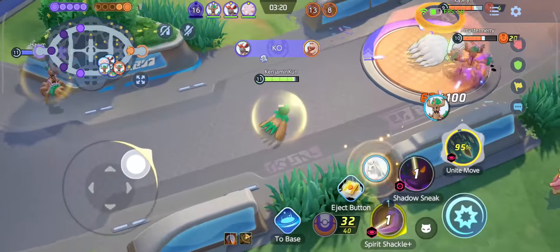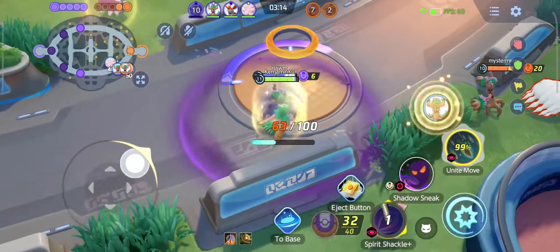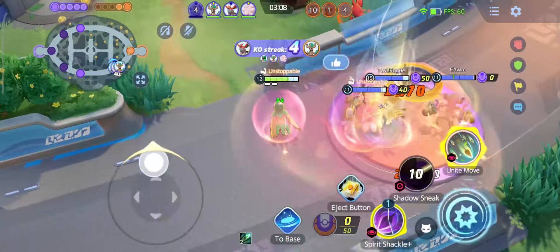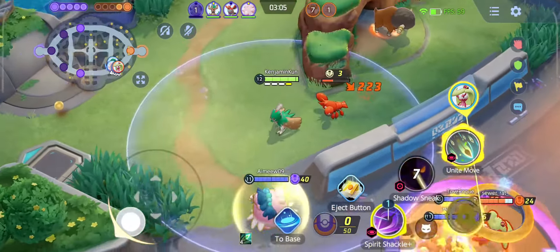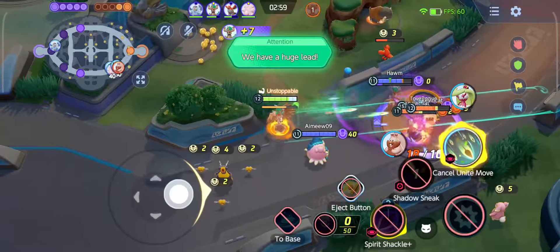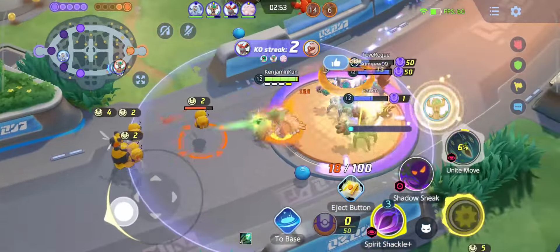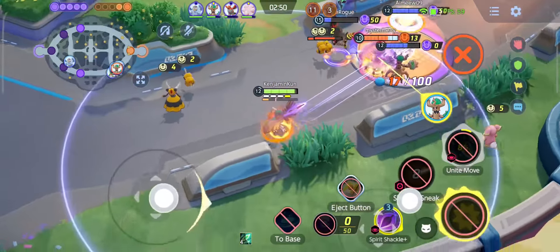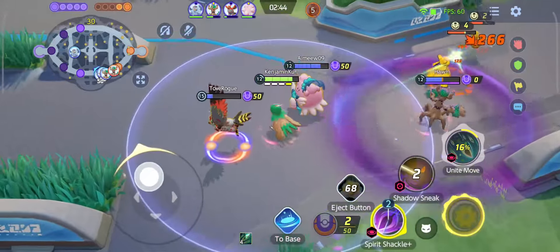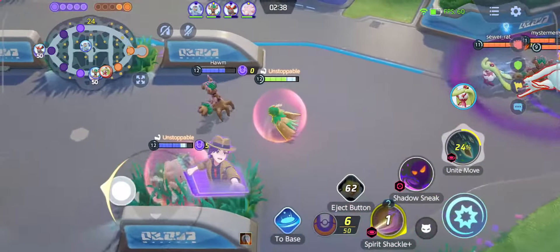They're pushing into the jungle and I'm just trying to keep the goalies busy on the enemy side. I didn't want us to overextend too much, but we happened to score while the Talonflame used their Unite move to push enemies away from the goal and secured a Quadrakill. I decided to stay with my allies since there were four of us, but unfortunately the enemies were coming back a lot faster than we thought and we made a quick retreat. Talonflame was low, but we managed to get away.